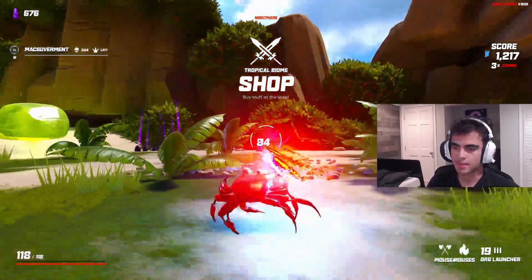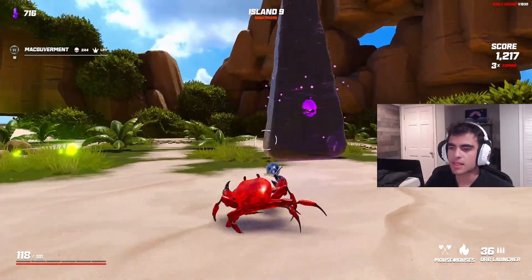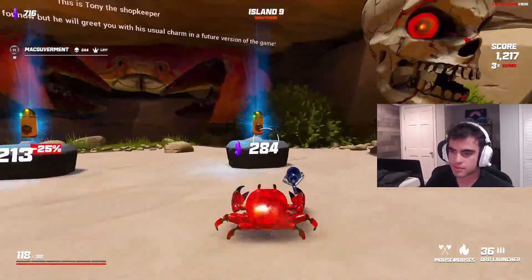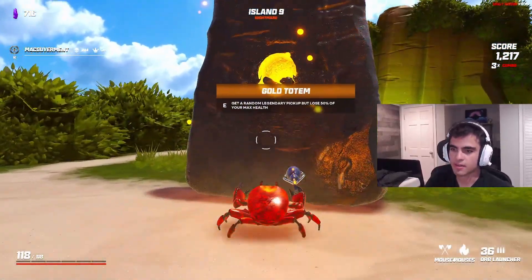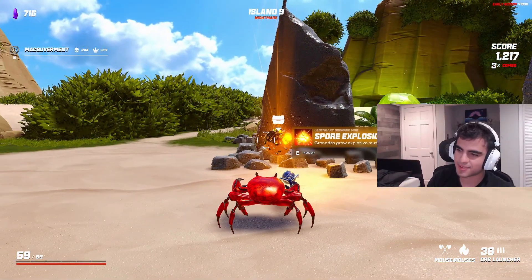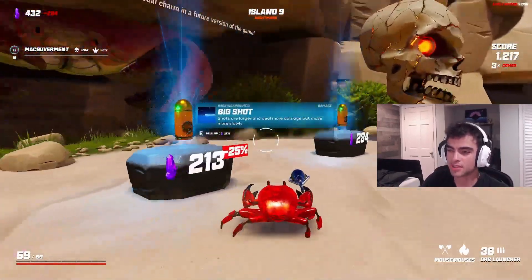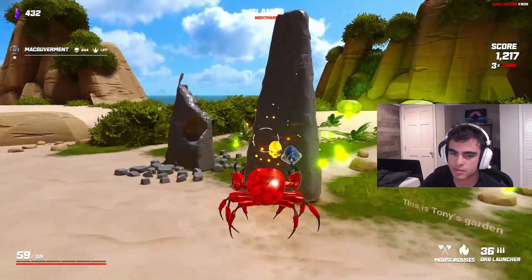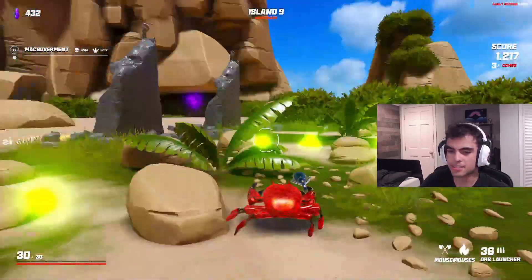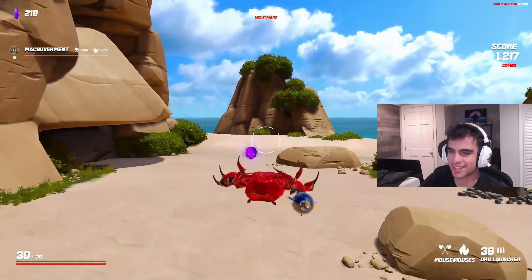We're at the shop so I can heal again. These totems are cool - get a random legendary but lose 50% of your health. Legendaries are so OP, I'm gonna get one. Oh it's a grenade one - I don't like grenade power-ups. Go for the other one - max health increased after clearing each island, oh that is so good! Slash damage - splash damage nearby enemies, that sounds cool. Now we have a boss.